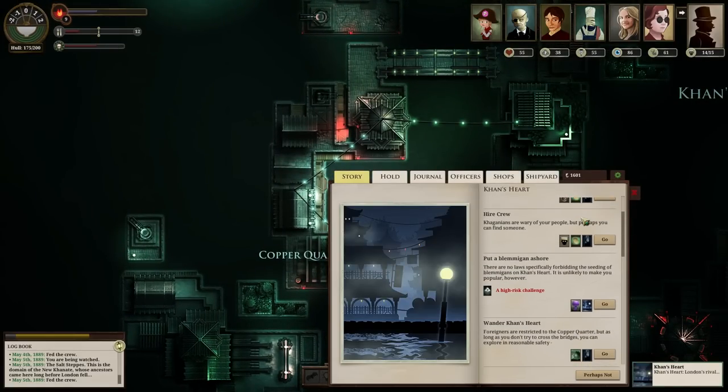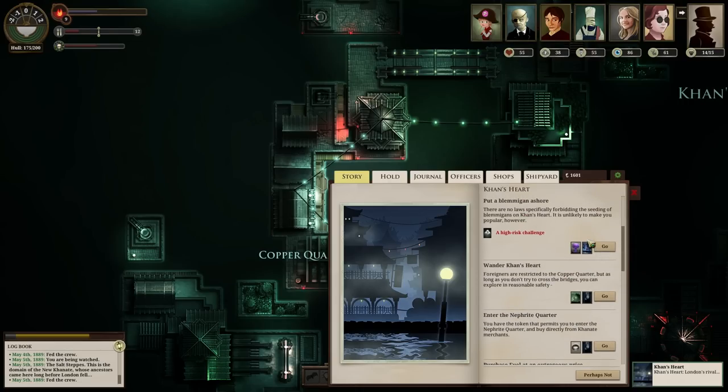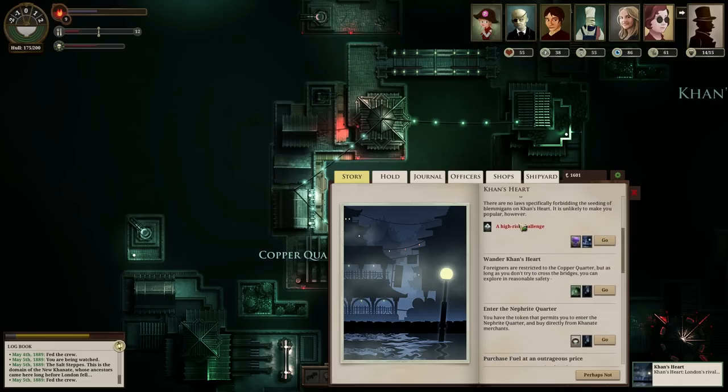I can put a blemigan in the Khanate. Will it improve my spy network? Maybe if I could strap a GoPro to its head. I can just imagine this little fungus critter hiding out in the vents - the Khanate's floating place has got to be just like Deus Ex Revolution or something, hiding out in the vents, listening in on conversations. It probably works like that.